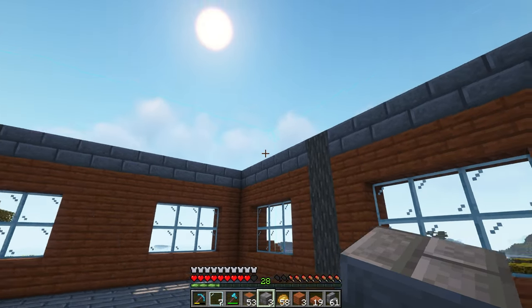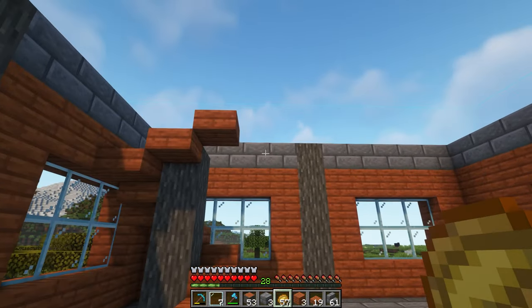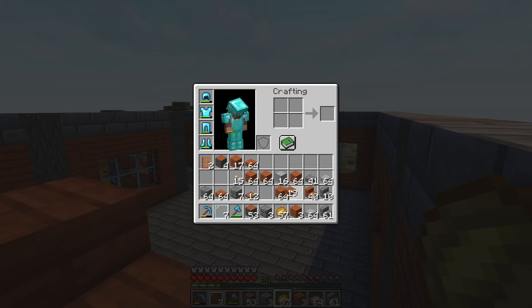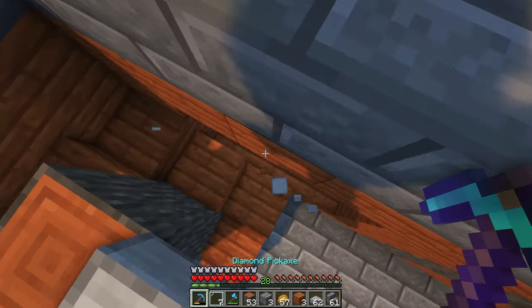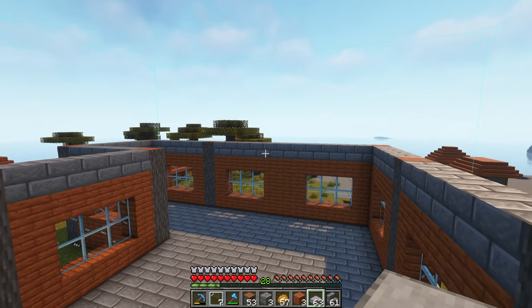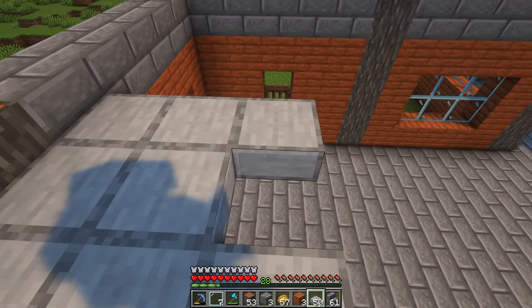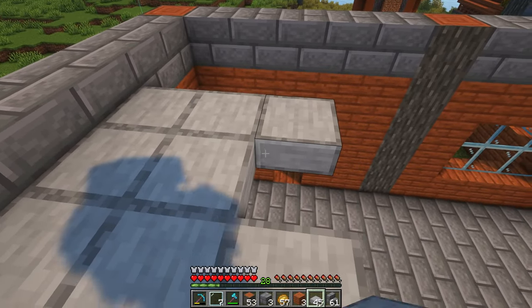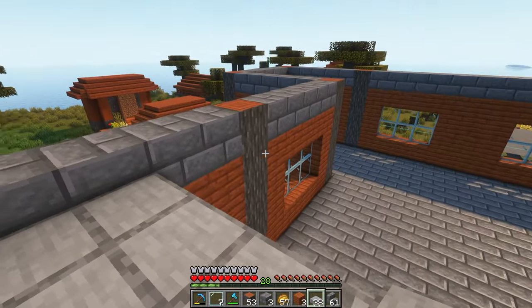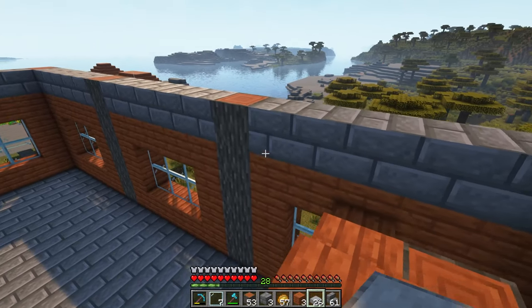To make the roof a bit easier, we'll lay the second floor first. We're using smooth stone slabs - they look fairly nice mixed in with the stone and the acacia, and avoids doubling up with the stone bricks. We'll do bottom slabs for this: mobs won't spawn, and we'll be able to hang things like lanterns off the bottom of the first floor ceiling. If we want beds or chests up here, we can just add another slab or some shelves for fun interior details.